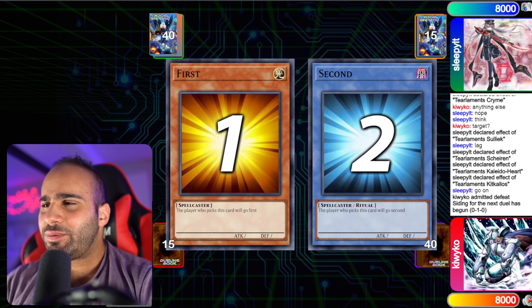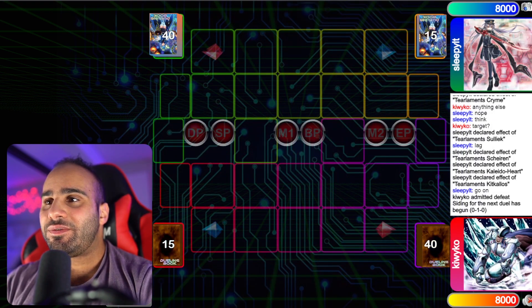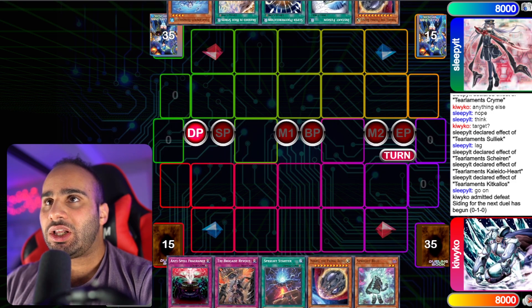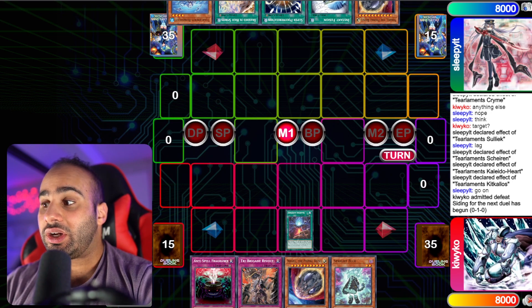And who admits defeat? Wow, he admits defeat. Very, very interesting. Because if that Kit could actually resolve, it would have been able to trigger the Sharaig to banish another card, and that would have been huge.